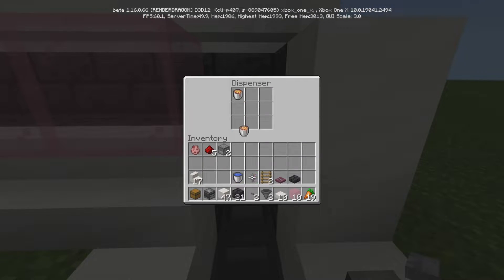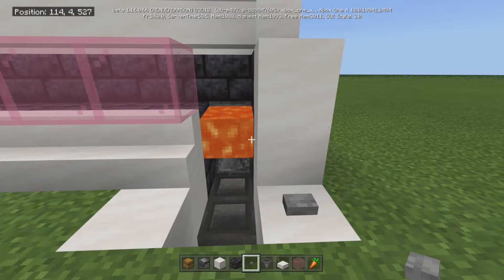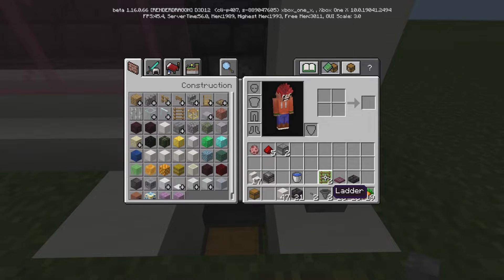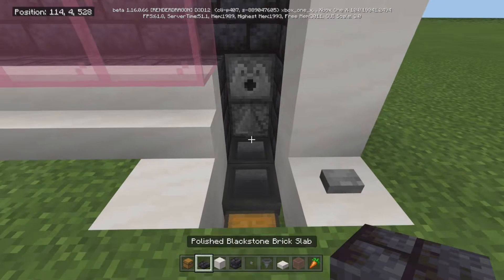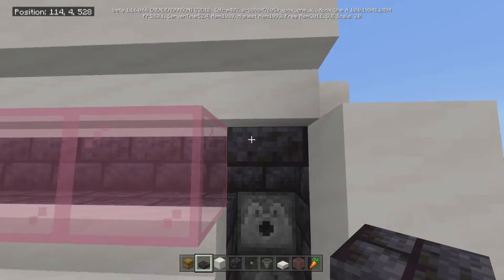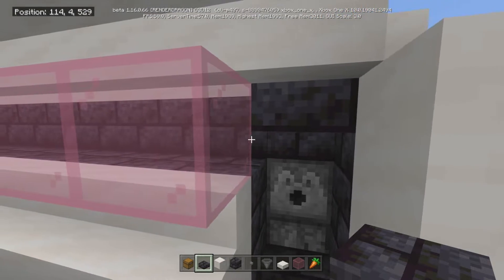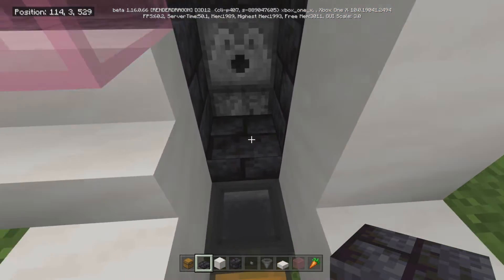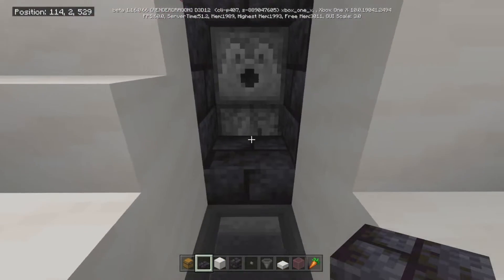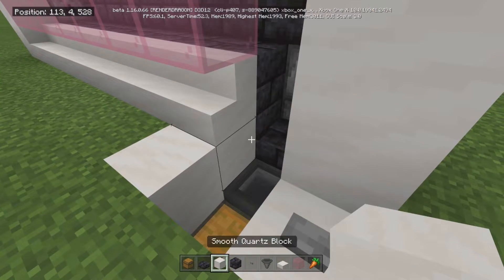Now you can go in here and put your lava bucket in this dispenser, press it quick and make sure it works — perfect, that's exactly what we want. Actually, this has to be two — I'll make sure I put that in the description. You have to have two of these: one goes there and one goes here. This is the one that actually filters out the babies, so only babies can go here, and this is also what saves the babies — because when the babies stand on top they cannot be hurt by the lava, but the adults can.